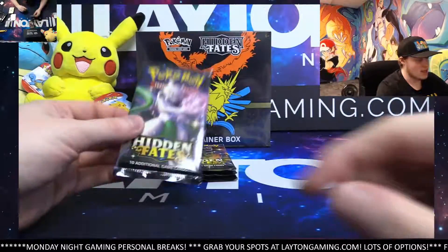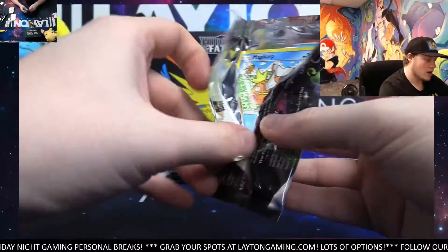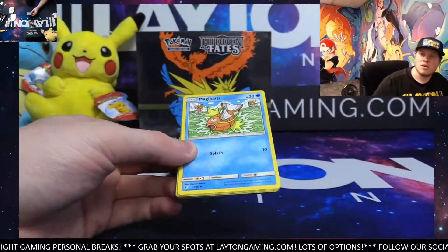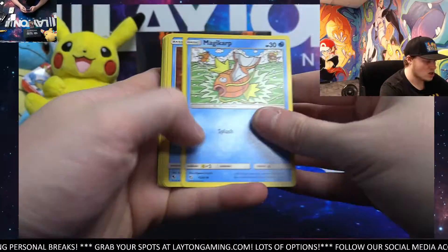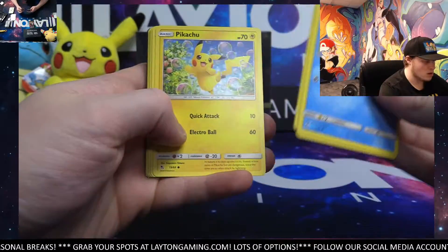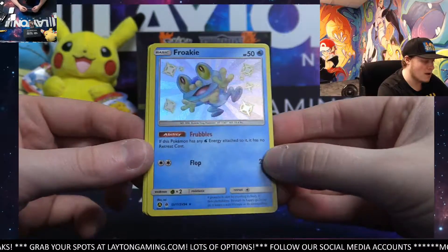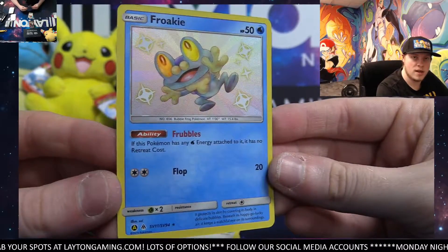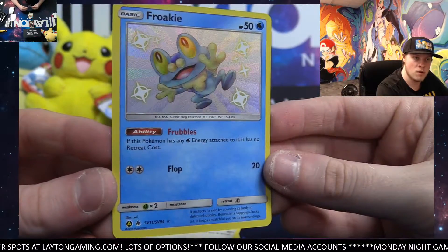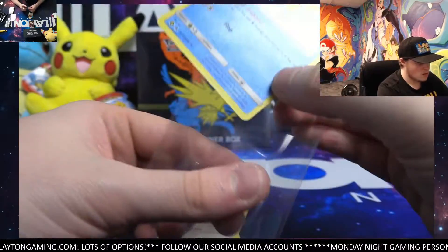Come on, let's hop back to the hits now. Kind of how Hidden Fates ETBs usually are — there's usually about six or seven packs that have a hit, and then usually a couple that are just the reverse with the hollow. There he is — Froakie shiny. Not bad. Of course, he evolves all the way into Greninja eventually. Pretty cool one.